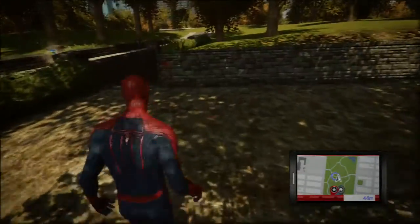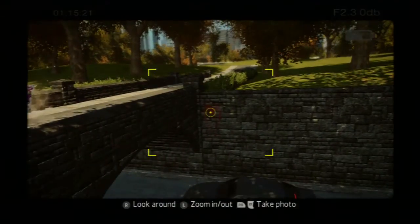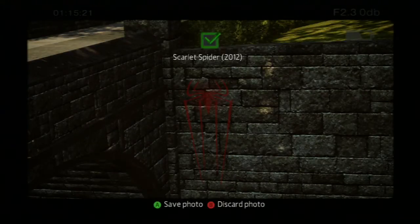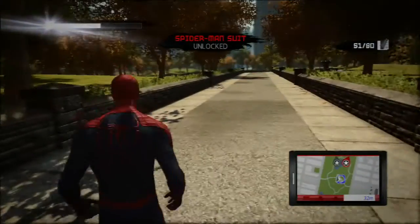As you can see there's the comic book logo just on the top of the bridge there on the side. So you just need to get your camera out again, take the picture, and you unlock Scarlet Spider. Now this one you don't actually need to change the time of your Xbox, but it will be easier if you just change it and get all five of them at the same time.